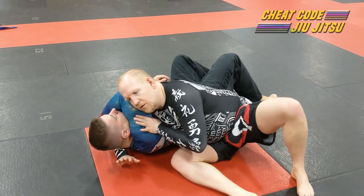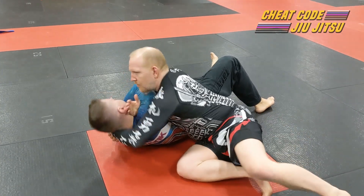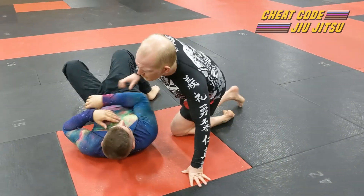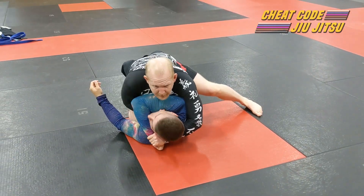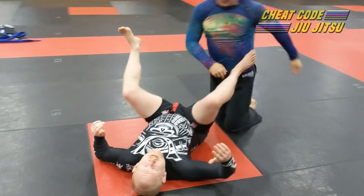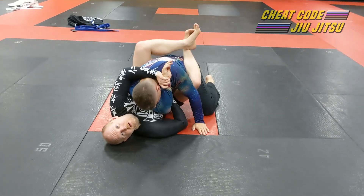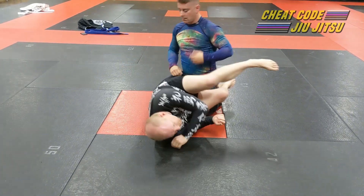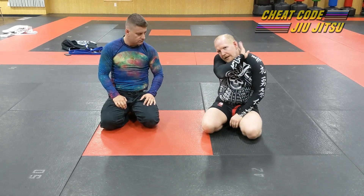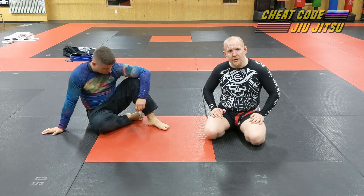So the steps are: push the arm across from kesa gatame, gift wrap, grab, leave slack, extract, weave in, and finish with fist or palm — either way, the gift wrap choke. Pretty much any position you can catch a gift wrap from, you can use this choke. From mount: leave space, weave in. From guard as well — I set gift wrap up from guard every now and then. Weave in and finish the exact same choke. It works especially well from kesa gatame when I push the arm across because the arm tends to be dangling right there — just reach out, grab the arm, go to gift wrap. It's a nice little transition with a bunch of submissions available.